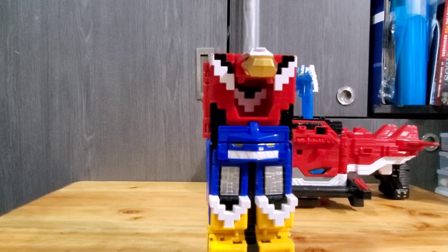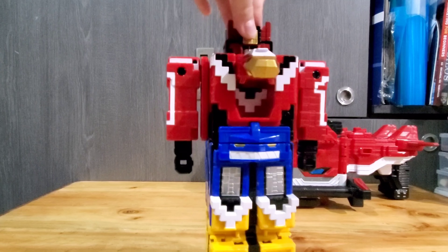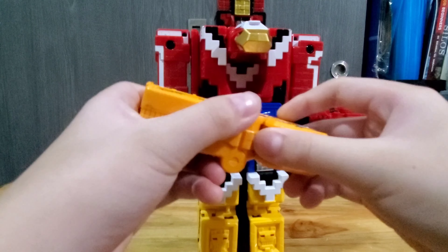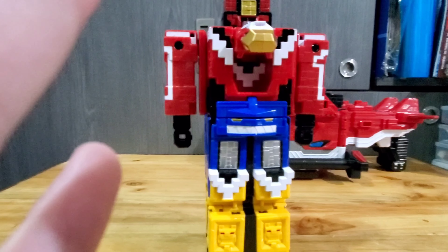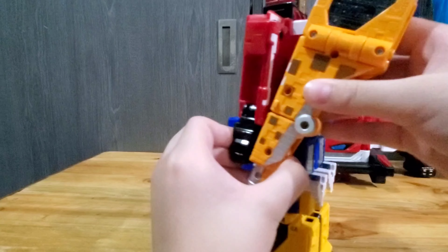Let's build it. We start with three at the bottom, two in the middle, and one at the top. You raise the eagle head, then add the sword, then it will activate the hands to pop off.